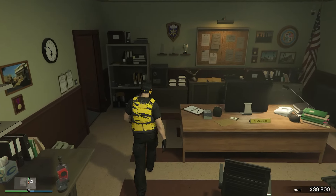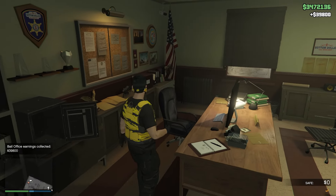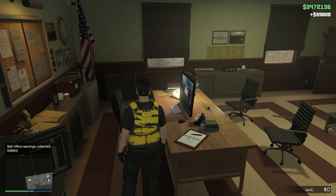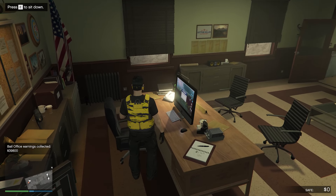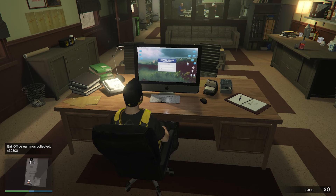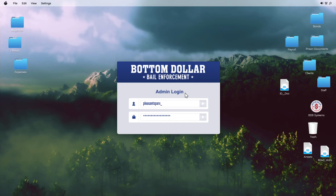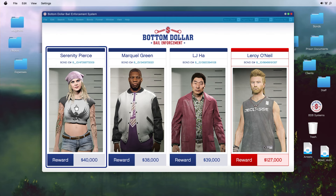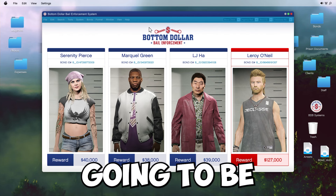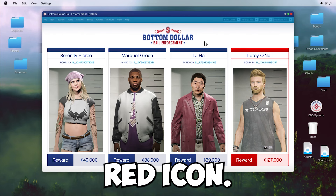Once you've purchased a bail office, make your way there. If you're not sure where it is, look on the map for the house outline icon — except it will show handcuffs as the logo. Once you find it, head there and make your way inside, then go over to your computer.